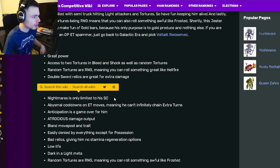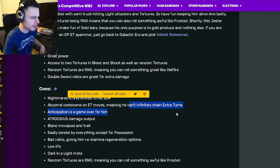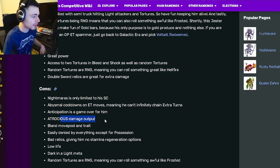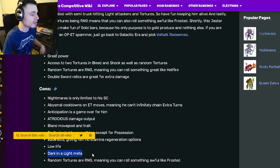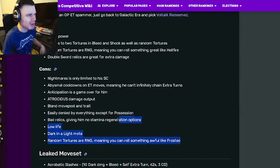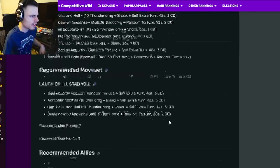His cons are: Nightmares are only limited to his status caster; he has really bad cooldowns and extra turn moves, meaning you can't infinitely chain; Anticipation is a big problem since he has a lot of extra turn moves; he has a bland move pool; really bad damage output; he's easily denied; bad relics for stamina regen; a low life stat in a Dark and Light meta; and the random tortures are RNG. So yeah, a lot of cons compared to pros, and some of them are really big.